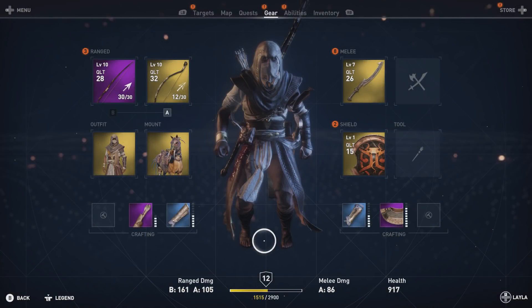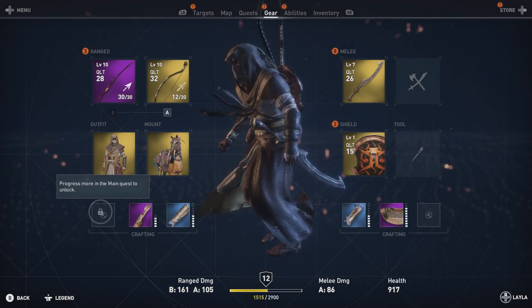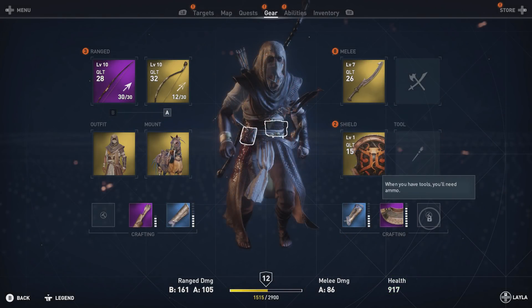Moving from left to right, there are three slots on either side of the gear tab designated for crafting. On the left we have our quiver, our gloves, and an empty slot that requires further game progression to unlock. On the right hand side we have our brazier, our breastplate, and again another empty slot that requires more progression to unlock.